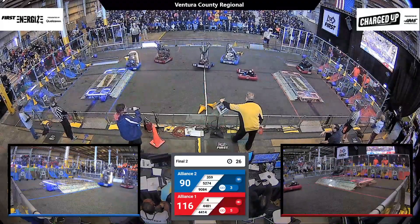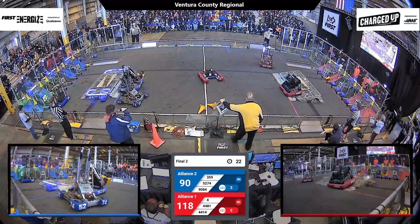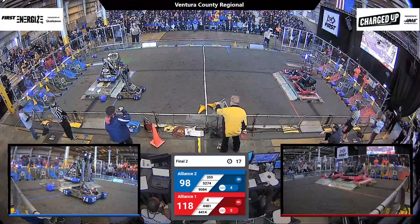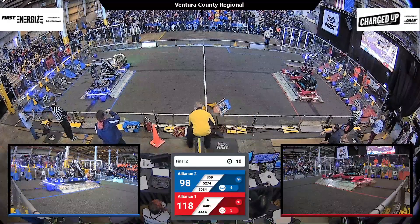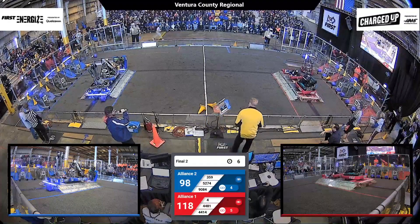25 seconds left in this match. Red Alliance is looking for the bounce. 44-14 is asking 4 to come over — Blue Alliance is going to engage. They've got one, they've got two. 359 is looking for the buddy climb. This could make all the difference: two engages versus three engages.